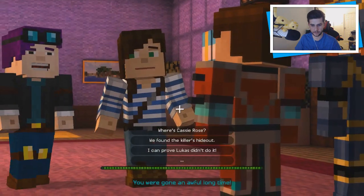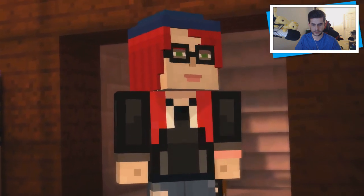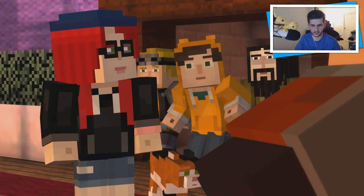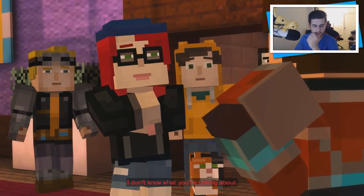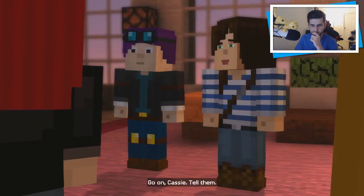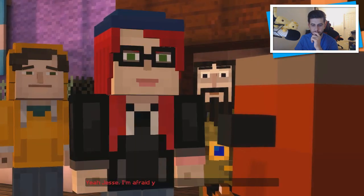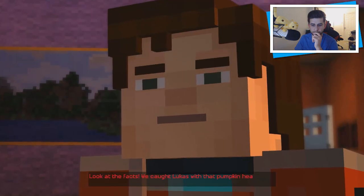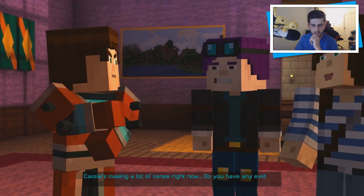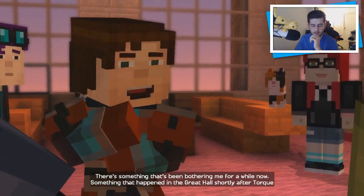I'll go round everyone up. What's going on? You've been gone an awful long time. What's going on here? Quickly — where's Cassie Rose? Why do you ask? No sign of Cassie. Are you going to tell them or should I just do it? I don't know what you're talking about. Jesse, go on — the white pumpkin is Cassie. Go on, Cassie, tell them. It sounds like Jesse's trying to make you think that I'm the white pumpkin. That's impossible. No way. Jesse, I'm afraid you're going to have to do better than that. Look at the facts. We caught Lucas with that pumpkin head right after poor Lizzie got taken out. I think you're just lying to protect him. Do you have any evidence to back you up? There's something that's been bothering me for a while.